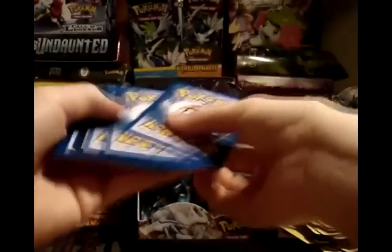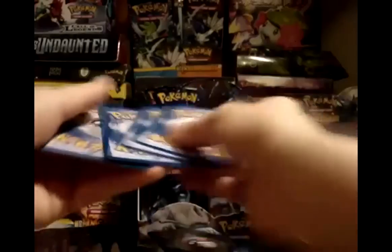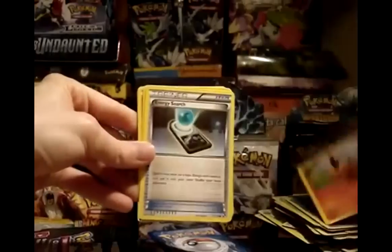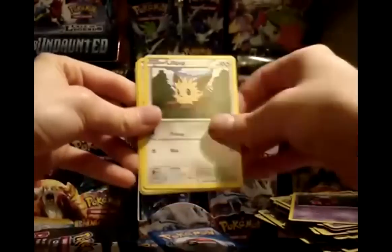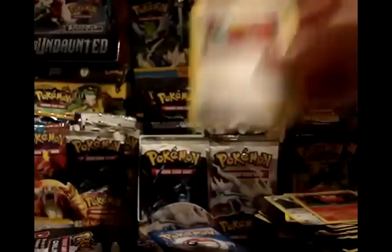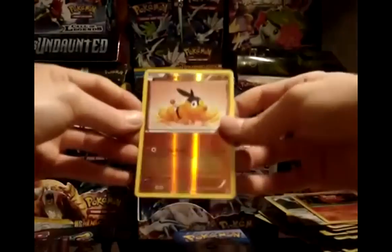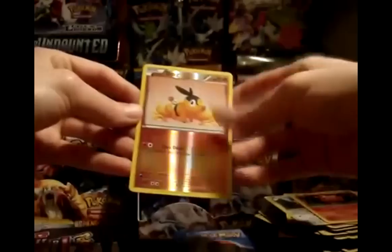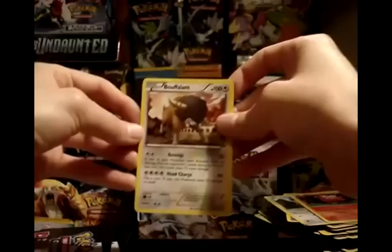So far I am very, very pleased with this box — although no ultra rares yet, which is a bit strange. Everyone else I know has been pulling all three ultra rares in their boxes. Pack 14: Tepig, Energy Search, Venipede, Fire Energy, Lillipup, Revive, Darumaka, and Energy Retrieval. A lot of trainers in there. My reverse is a Tepig — pretty good. My rare is a Buffalant. The Revenge attack is the nice part about that card.